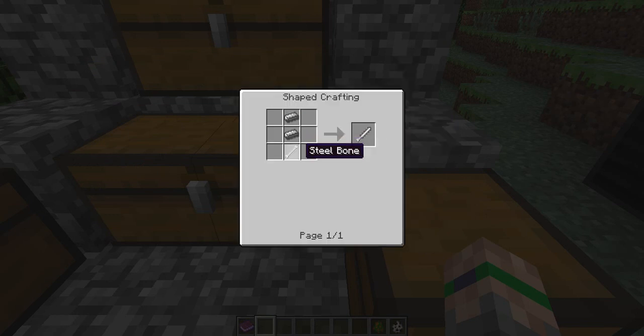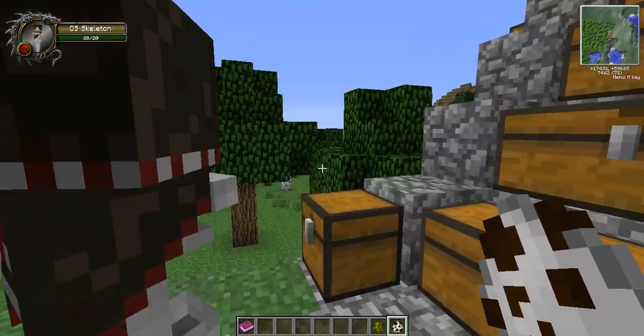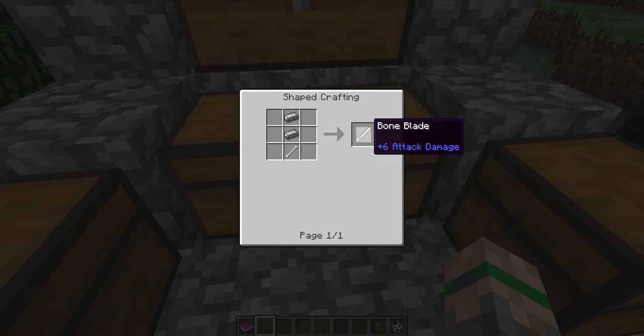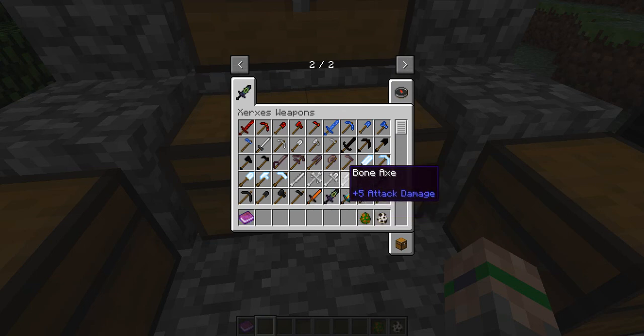Next you have the bone blades. You need a steel bone — to get a steel bone you need to kill a mob that has steel bones, which is the DS skeleton. You need a steel bone and then two steel ingots, and that will give you a bone blade. For the cross bone, you're going to need five steel bones. Bone shovel needs four steel bones and a steel ingot. Bone axe needs four and two. Bone hoe needs three and one. I don't think you can make a pickaxe — that's kind of weird.